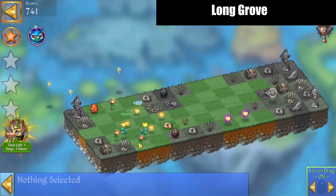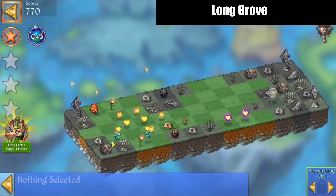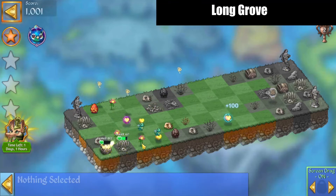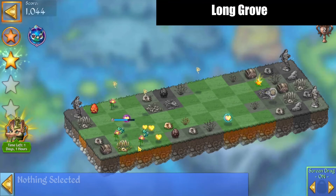Merge those there, combo merge there, merge those, and we'll launch that heal. There's our first star — that's the first points achievement.